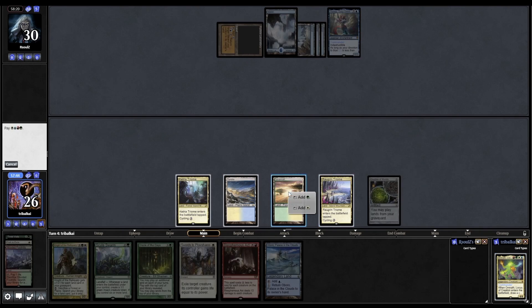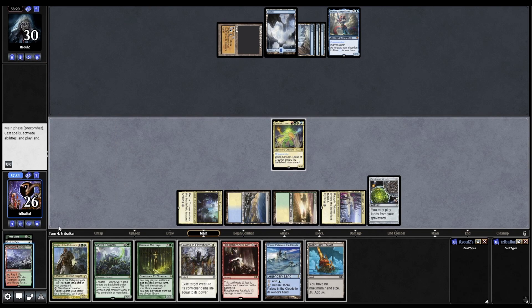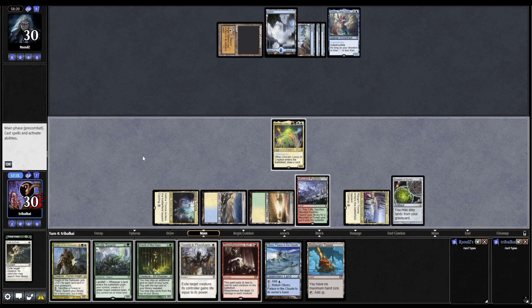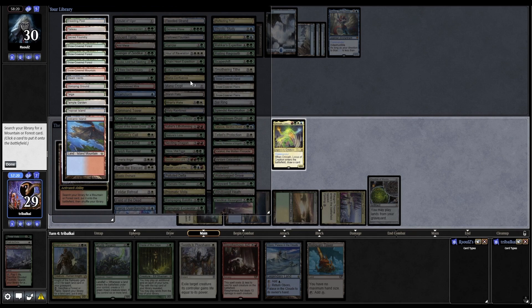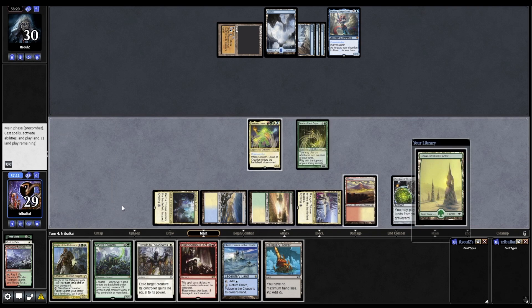Getting to Oboro. We'll go Omnath before we do anything else. That comes in and draws us a card, gets us into Reliquary Tower. Let's play the Wooded Foothills which will gain us 4 life, takes us back up to 30. Then we'll get another land into play - make it a white one so that we can still hold up Swords to Plowshares. I think we're going for Oracle of Mul Daya with the mana that our commander makes us, because this is the second land coming into play. So let's go for Oracle of Mul Daya and we'll play that Forest off the top.